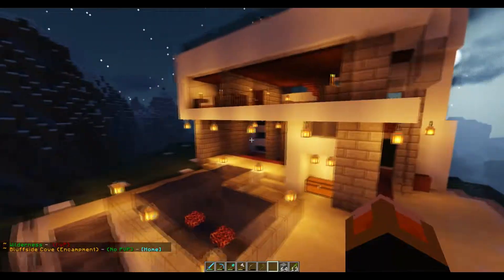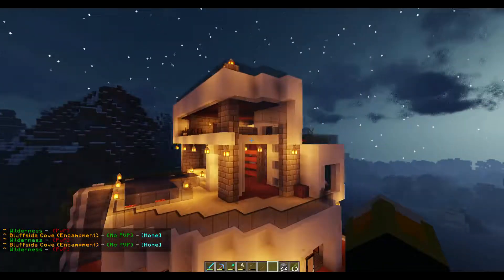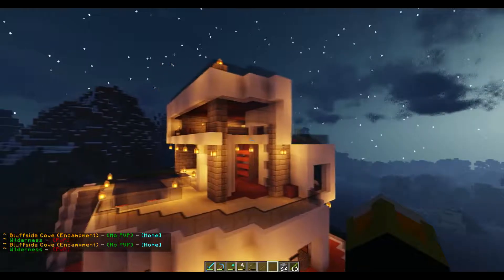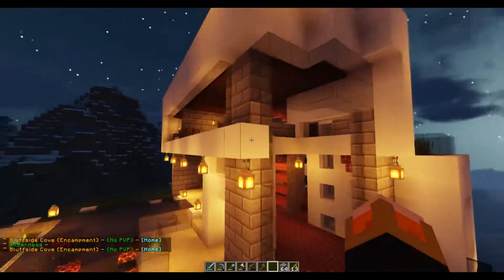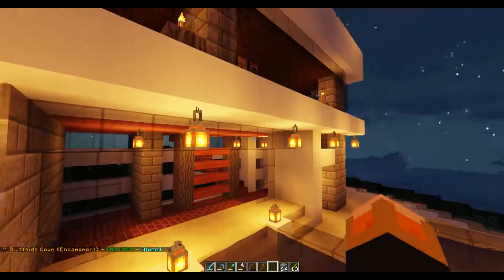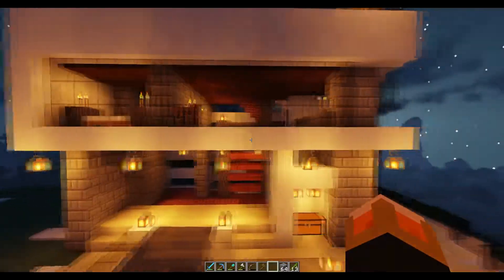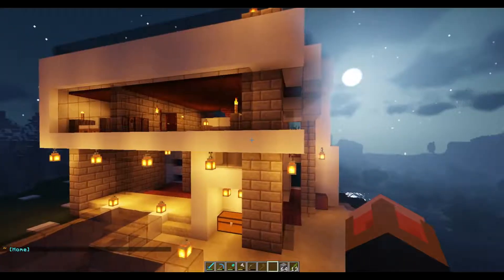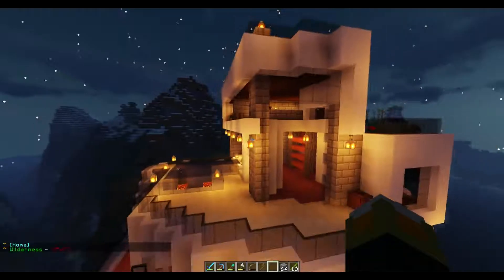I wanted to have a contrast in height level because with modern builds the big thing is the lines — you want consistent lines — and I also didn't want it to just be a box. On this side we have the normal four-block-high first floor, with the floor line cutting across the white exterior. But on this side I wanted to have a difference, a break in the sight line.